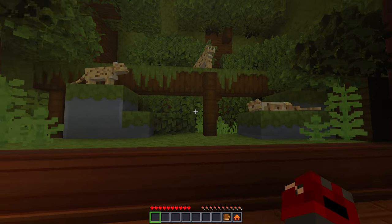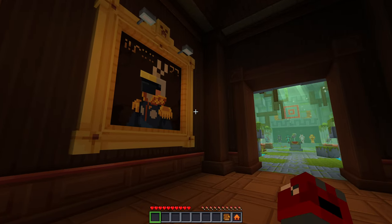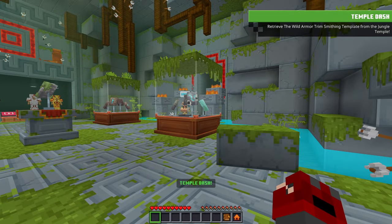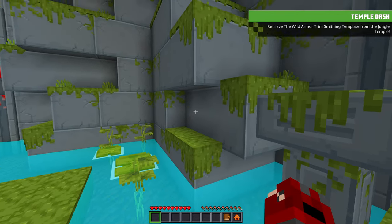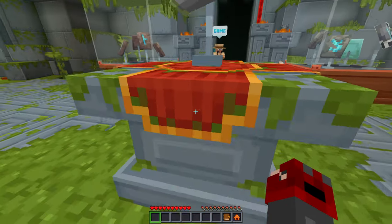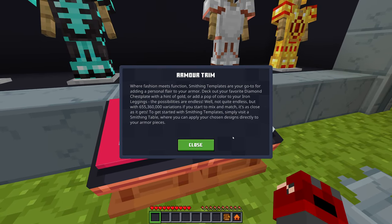Those are kind of cute — pretty cool. The only problem is in Java more recently, they're not as good at scaring away creepers reliably anymore — they've gotten more laggy, so sometimes creepers will still explode and even kill the ocelot, which is crazy. Temple Dash — retrieve the wild armor trim smithing template from the jungle temple! Let's do it. Got some nice looking arrows there. Some armor trim things — armor trim, where fashion meets function.